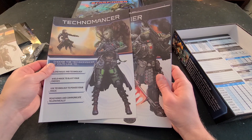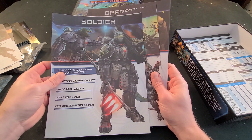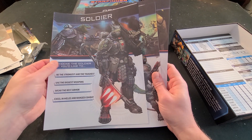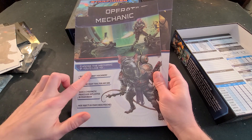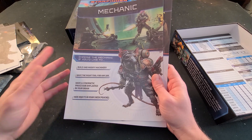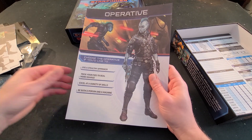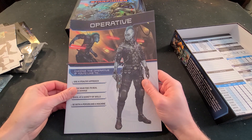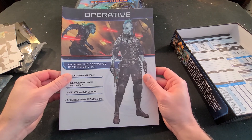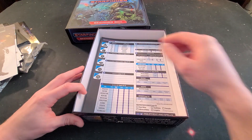They have Age of Sigmar now and 40K whatever-th edition. Some of the characters have interesting perks — there's a little rat mechanic where you can have a mechanic on your ship fixing things while you're in a star battle. I'm not exactly sure how the space battles work versus normal hand-to-hand or shoot-em-up combat, but I'm really excited nonetheless.